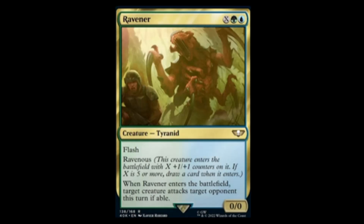Next we have Ray Raven — blue, green, and X for a zero-zero with flash. It has Ravenous so it comes in with X counters. When it enters the battlefield, target creature attacks target opponent this turn if able. I see shenanigans.